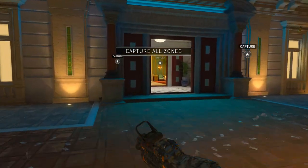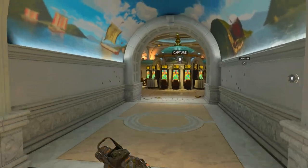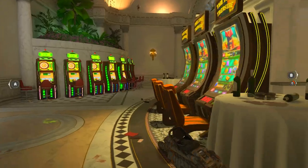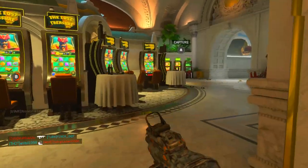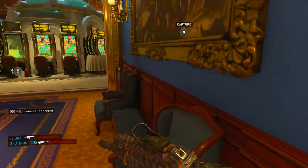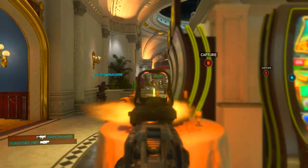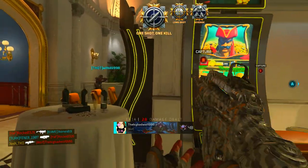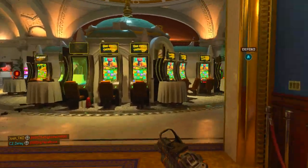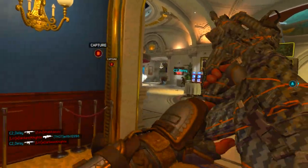I think we spawned on the bad side — actually, this might be the good side. Both sides of the map are pretty similar in my opinion. Oh, this is the good side. My first cheese spot is from this dinner table to there, and then the next one is behind this chair all the way over here. It's so easy to get long shots at this spot. There's a long shot done. There's another long shot — that's two down. I joined into a Lockup game and already had one down, so that's three long shots done.